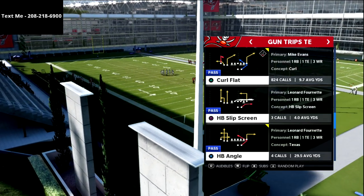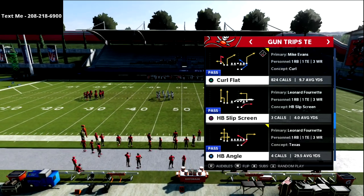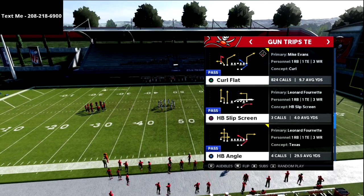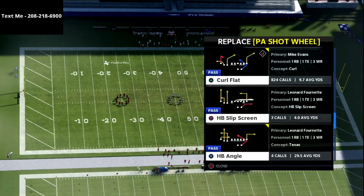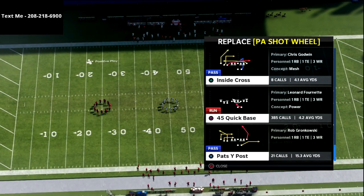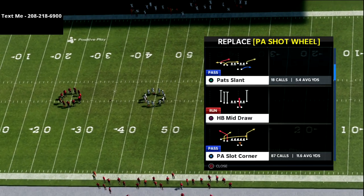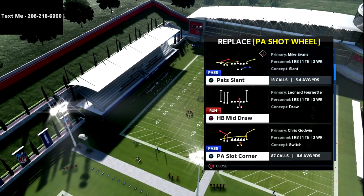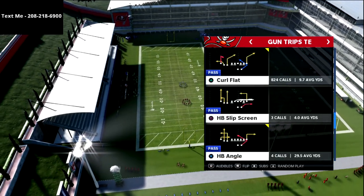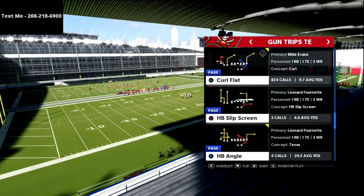This is really going to center around the idea of the halfback angle route. If you have hot route master, you don't really have to have a halfback angle route on the play because you can create one on every play, and we'll show that in this video as well. I'm going to grab one more play — like PA slot corner — just to show you how to do this concept when you can also create it yourself.